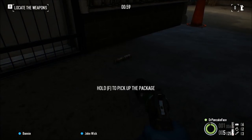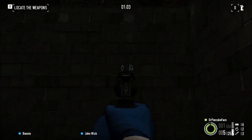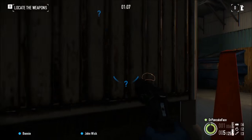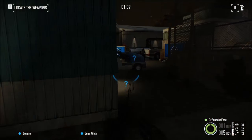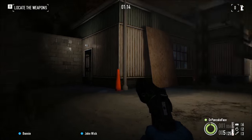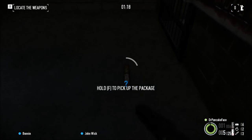Here we got package number 8, we are behind hanger number 3. Going left from where you spawn, package 7 is right over there next to that dumpster. Well if you look, soon as you come down and come through this fence, look right over here next to this building and you will find package number 8.